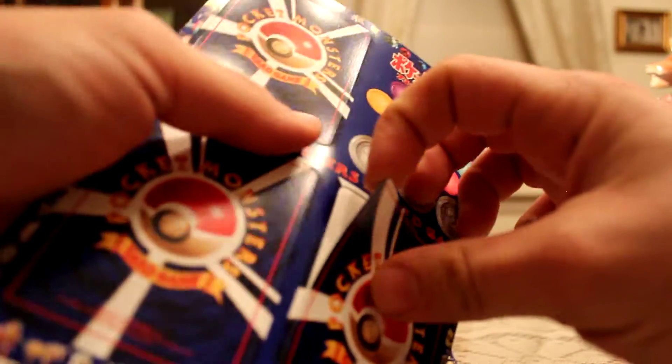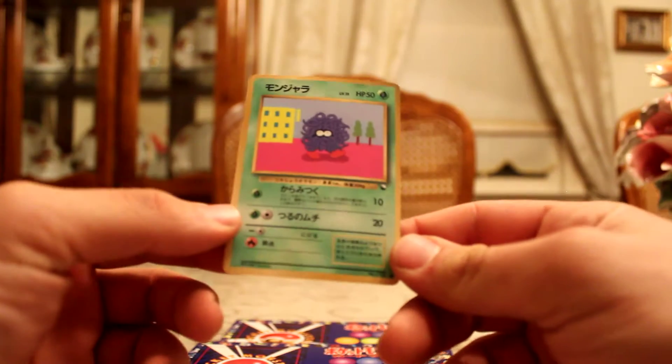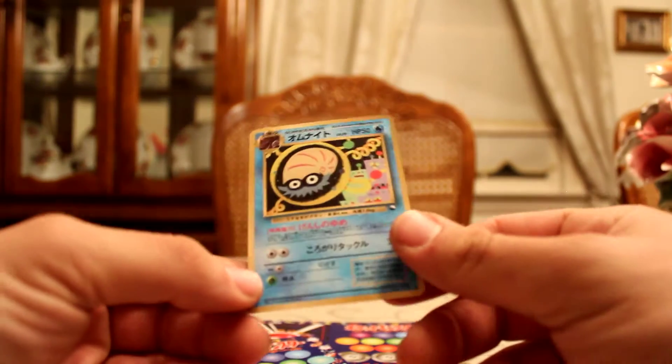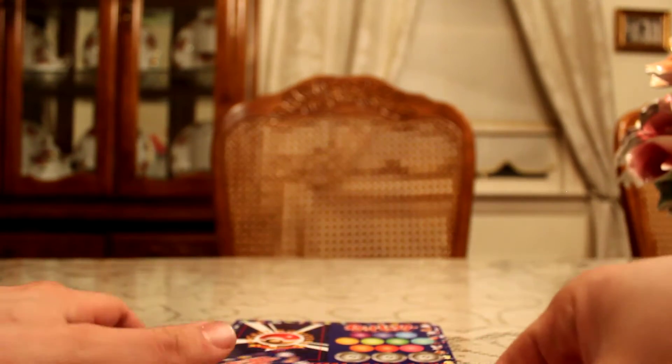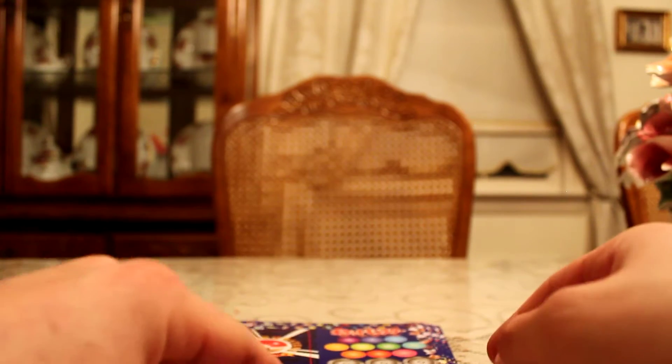First sheet, first card is Tangela. Next card will be Amonite, I believe. Yep. And then the last card will be a Koffing. That's sheet number one.